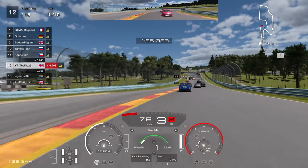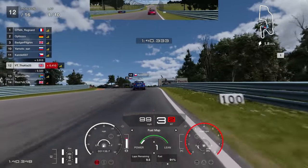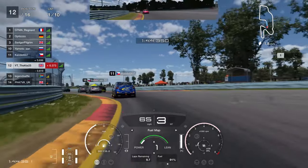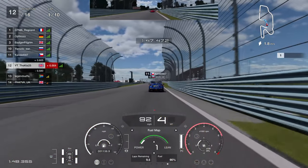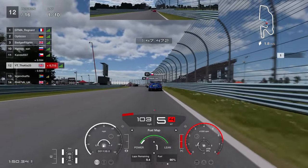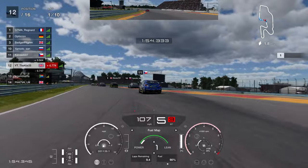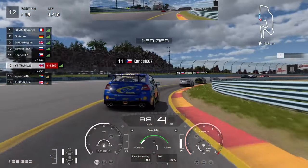Another thing to get into the habit of in the Subaru is coming out of corners in quite high gears. This car has pretty good pull at low revs, so in some corners you can use fourth, fifth, or third gear. You don't really want to be revving it out in second gear, because every gear shift uses a little bit more fuel.